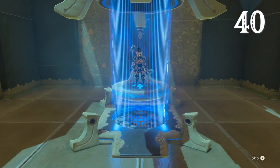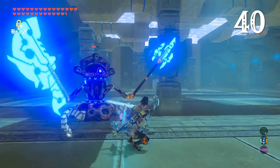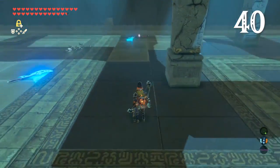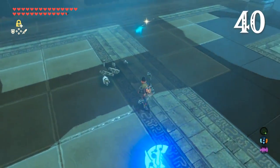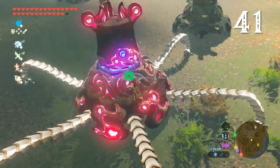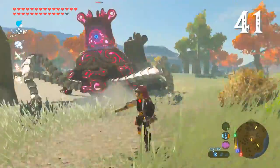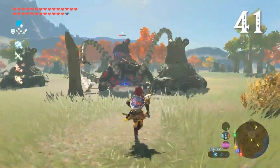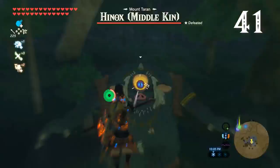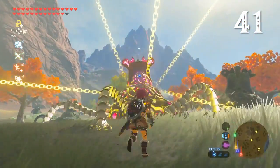Blood moons are also useful when you're running low on gear. Not only do they respawn enemies and weapons lying around the world, they also reset tests of strength — fresh ancient weapons and shields. This brings us neatly to fighting guardians. These foes are among the most challenging in Breath of the Wild early on, but there are a variety of ways to tackle them. You can shoot a guardian in the eye to momentarily stun it. This also goes for Lynels, Hinoxes and Stalnoxes — and in general, headshots equal critical damage.